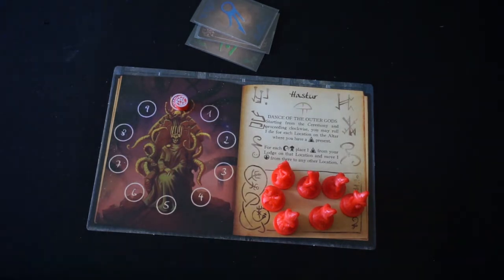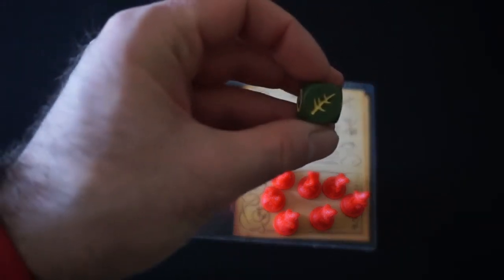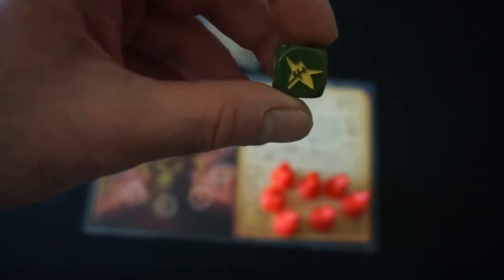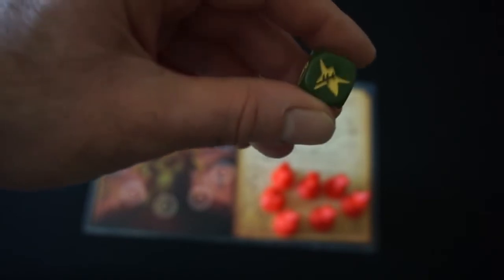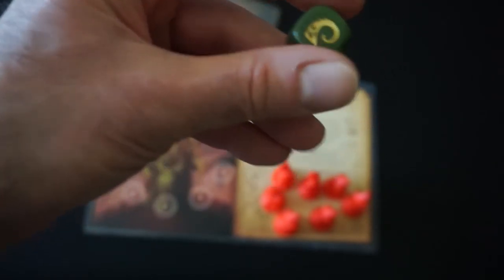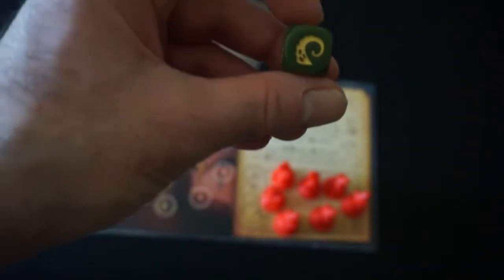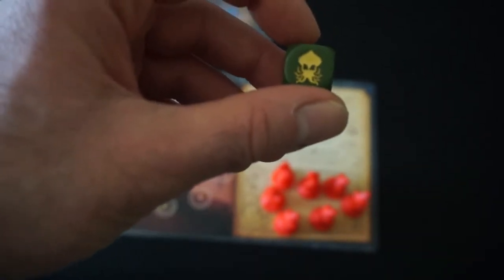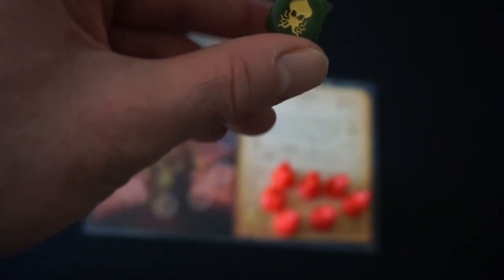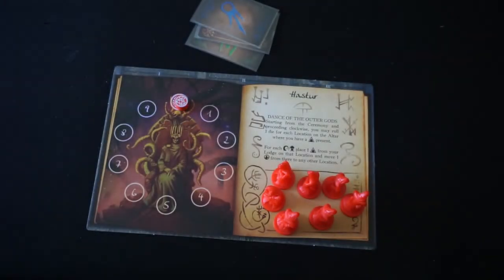Now is a good time to look at the dice. We have a Lesser Elder Sign — two of those on the die — and a Greater Elder Sign, where some effects may be more powerful depending on which kind you roll. Then we have two tentacles, which are the effects we want to see. This is one rare game where we want to be tentacle-touched and don't want to see Elder Signs. The Cthulhu result makes our effects slightly more powerful than a tentacle. I'll talk more about that as they come up.